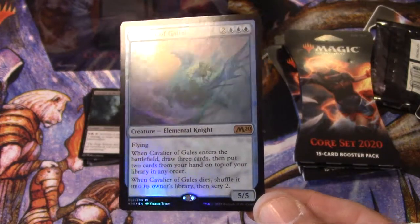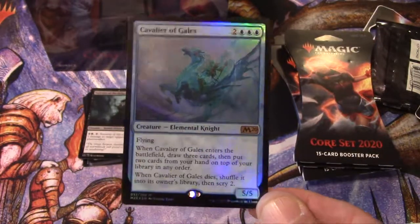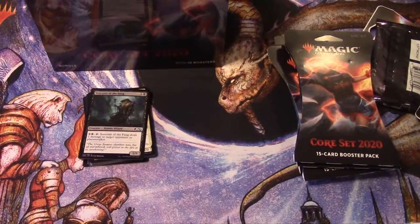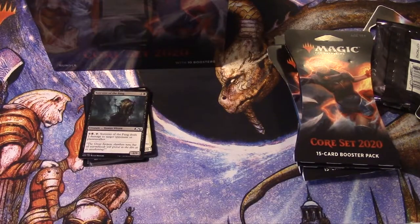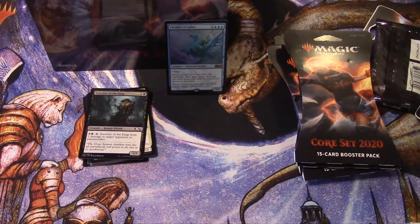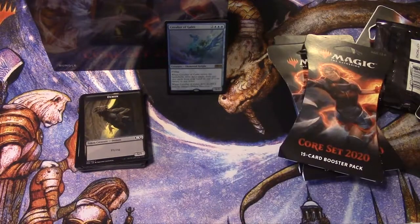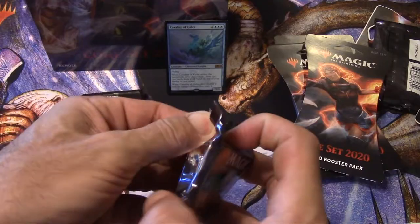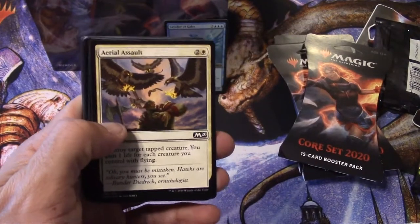Yeah, more foils. I wonder how this is going to impact the market, because I've already seen a difference myself. That's a nice one, I like that one. These dual lands — I mean the dual lands are really cheap, these scry-lands right now, but they are useful. Alright, moving on.